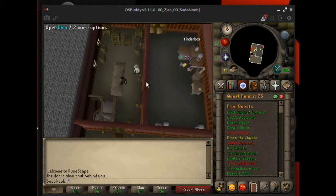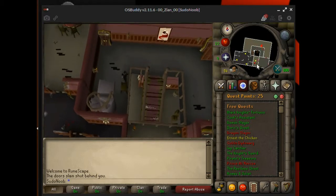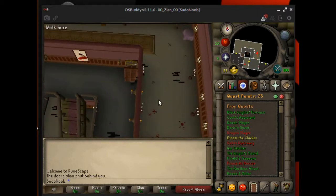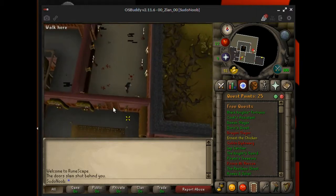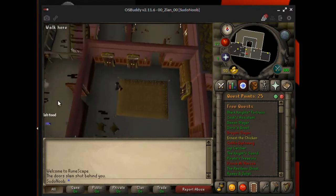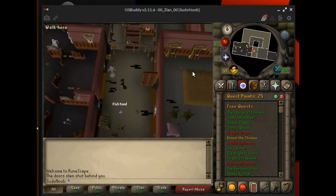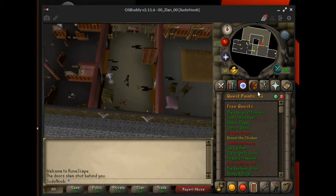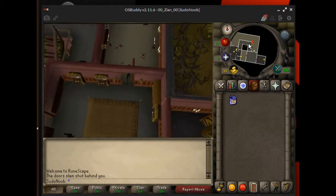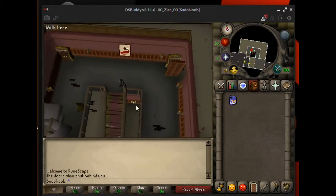You're going to want to head down the staircase, then go through this door and then head through the south door here. Grab the fish food that's sitting on the floor. You should have fish food in your inventory at this point. Then run out and down the staircase again.